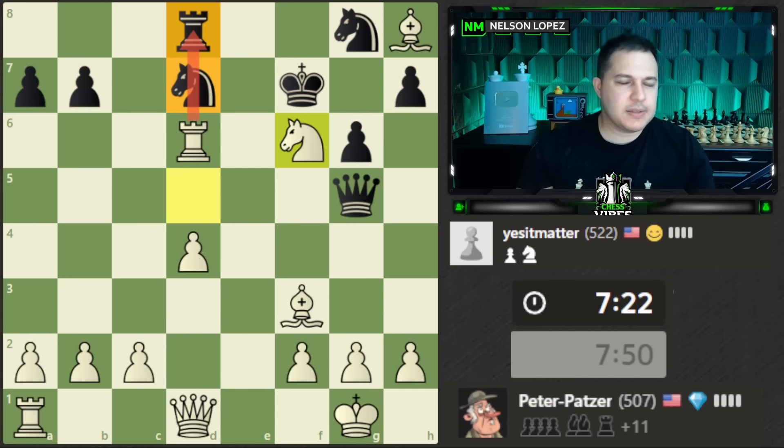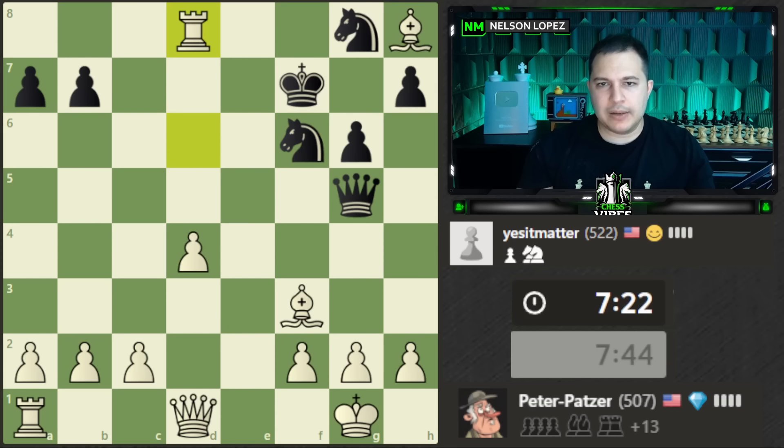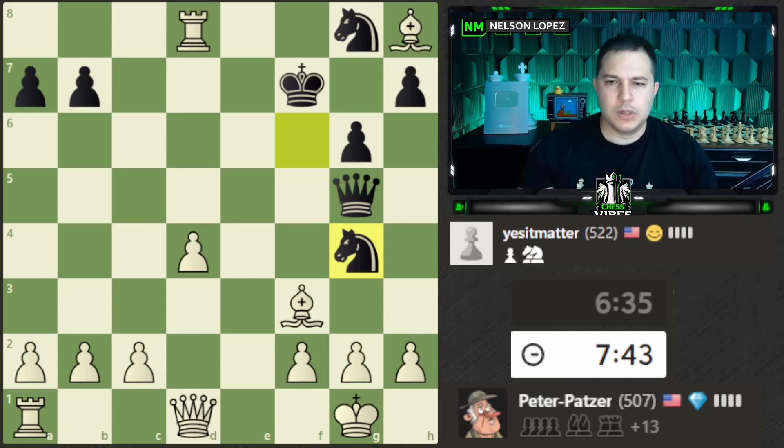Whenever you have pins, it often opens up tactics just like this. I lost my knight but I'm going to get a rook, which is actually a good trade. The queen is not assisting the knight so I don't have to worry about that, but the rook is under attack. Probably let's throw in a check, save the rook, and then take next move.